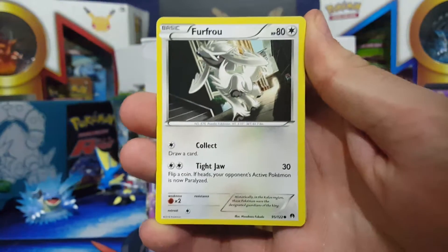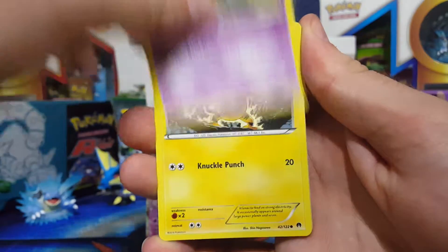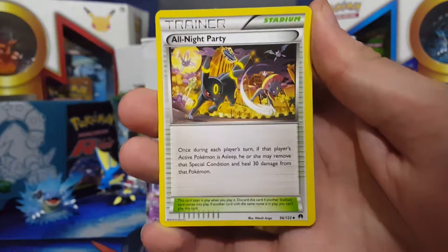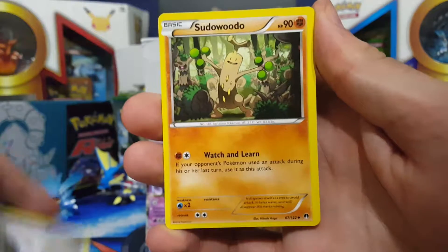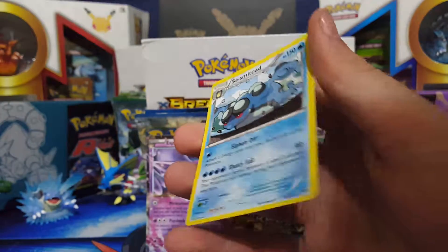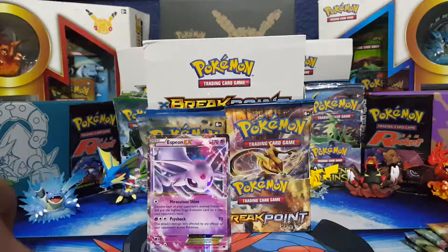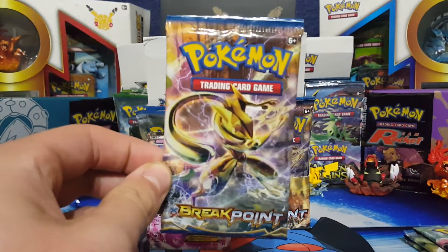What can we get out of this one? We got the green card, so it doesn't look too promising right now. Fru Fru, Ferro Seed, Trubish, Electrobuzz, Froakie, All Night Party, mts with Espeon. We got ourselves the trainer, draw 3, Sidowoo, Shinx, and then Seismitoad non-holo rare. So that's a 0 point pack. Gosh, I don't like not getting any points in a pack, guys.